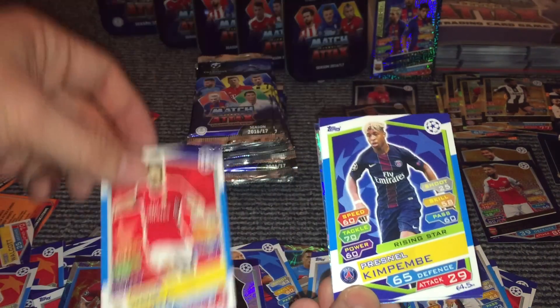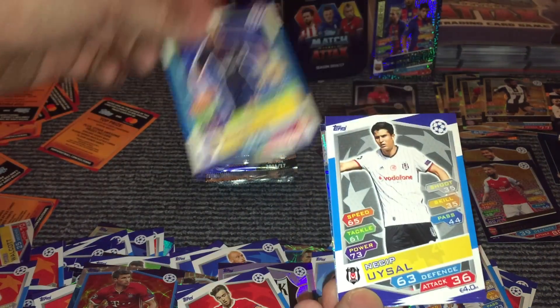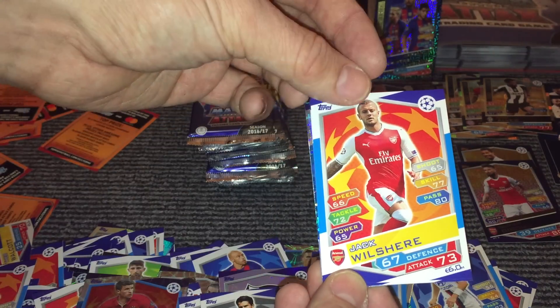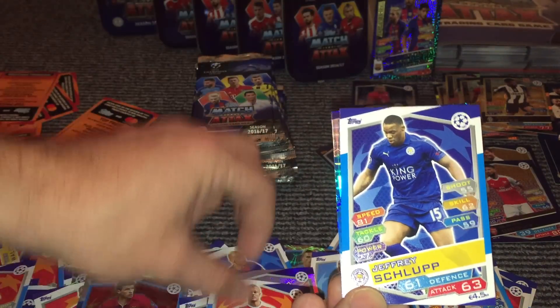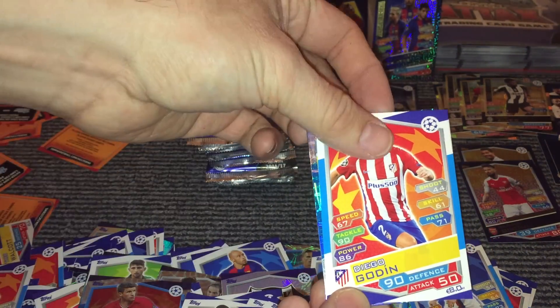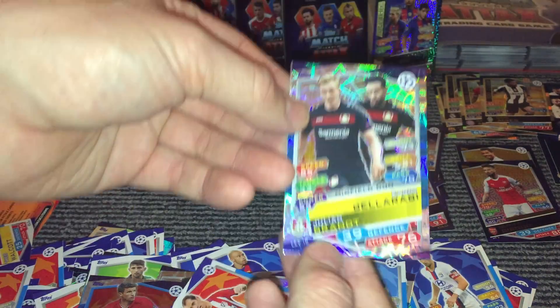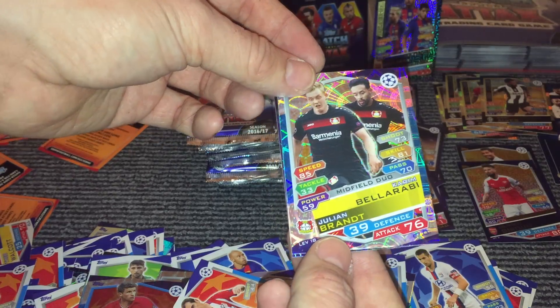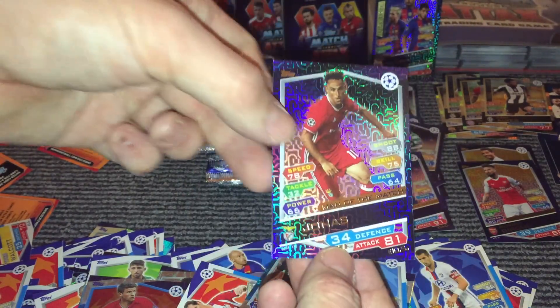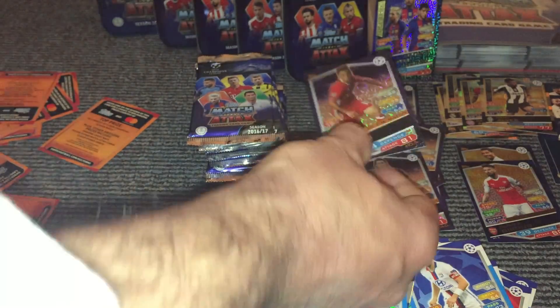Stefan, Horta, Kimpembe, Usao, Wilshere — obviously spending the whole season on loan at Bournemouth — Schlupp, Kodan, Belarabi and Brandt duo, and then we have a Jonas Man of the Match.